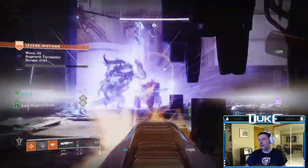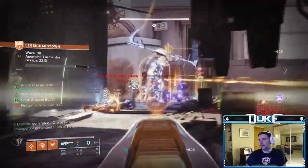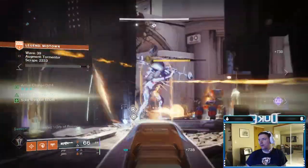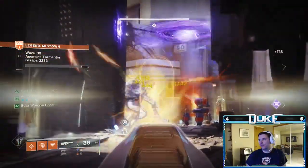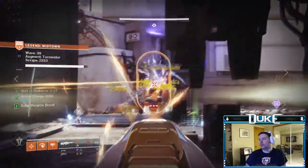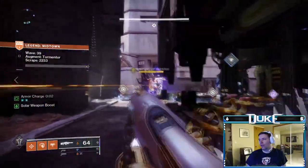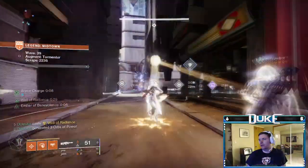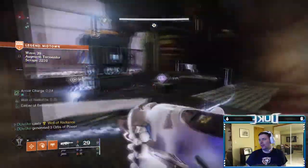I'd also recommend getting every single turret you have access to in a given location as soon as possible. By the time you get to the 30s and 40s waves, you're definitely going to want a maxed-out Shaxx in a preferably centralized area close to the ADU, because that's where the Tormentor spawns. Having that max-level Shaxx will be able to tank the Tormentor pretty much forever — it's insane. Shaxx is a god. Really highly recommend having the Shaxx near the center so you can easily get the Tormentor onto it.